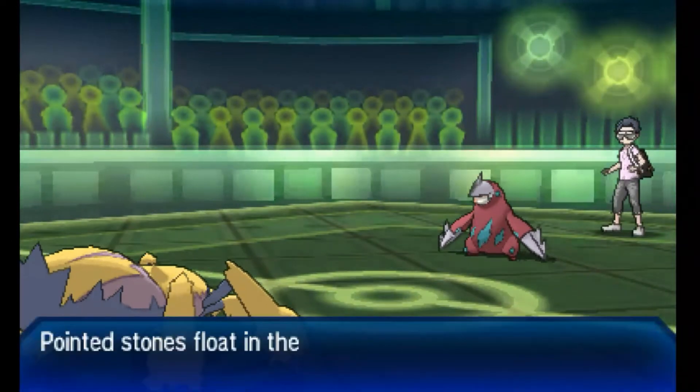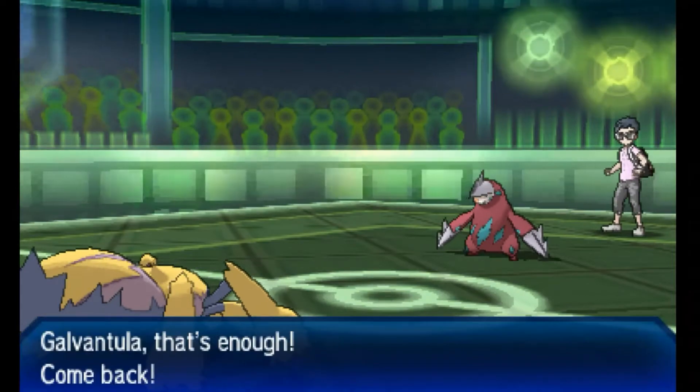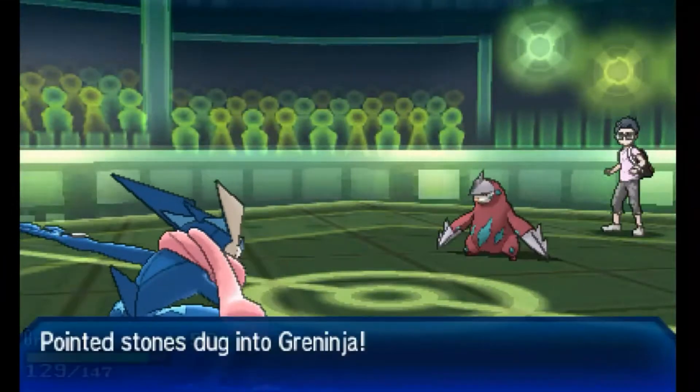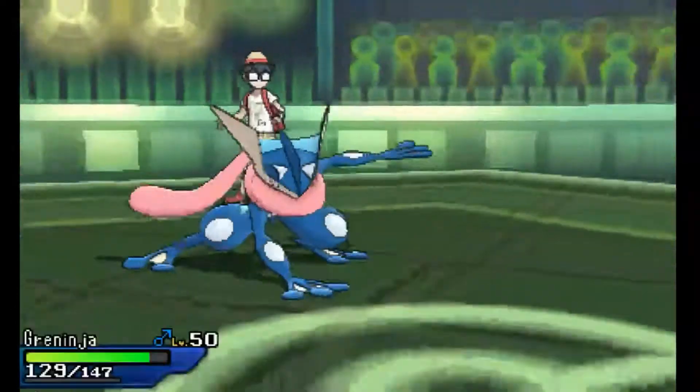I'm going to have my Sticky Webs up here, and my opponent is going to go for the Stealth Rocks. Unfortunately, I would have hoped that this Excadrill would have gone for Earthquake so I could bring something in to threaten it out, but unfortunately my opponent goes for the Stealth Rocks.